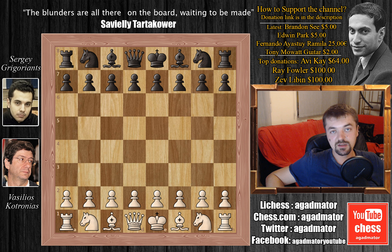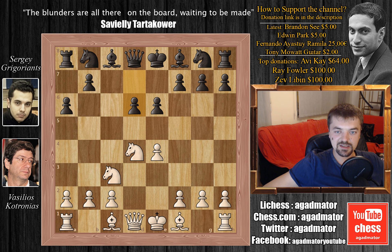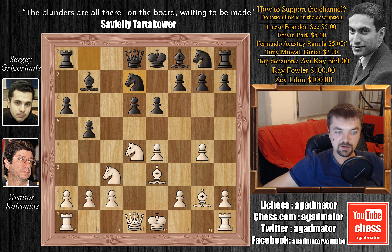Let's see this brilliant game played by Mr. Kotronias, who is playing with the white pieces. We have e4 c5 — the Sicilian Defense — knight to f3, e6, d4, c captures d4, knight captures, a6 — the Kan variation — knight to c3, d6, bishop to e3, and b5.